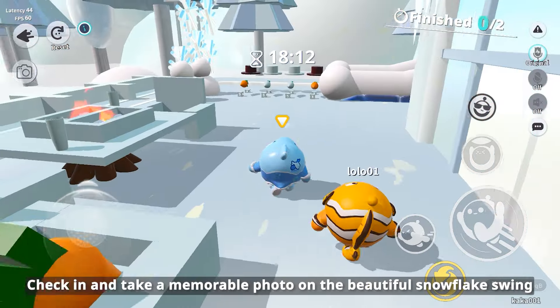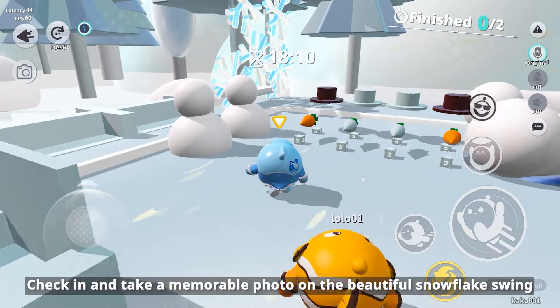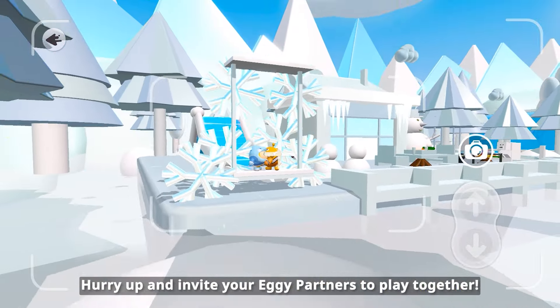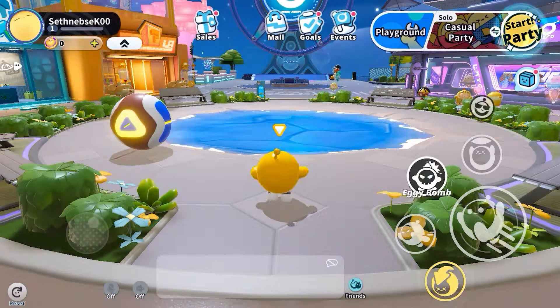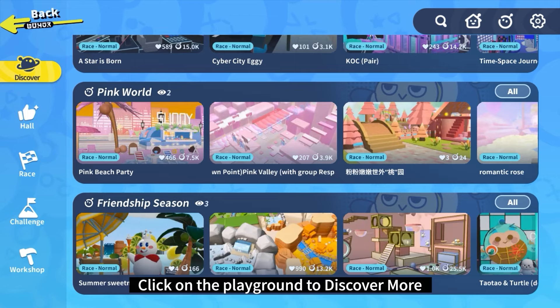Check in and take a memorable photo on the beautiful snowflake suite. Hurry up and invite your Aggie partners to play together. Click on the playground to discover more!